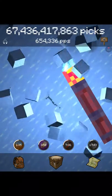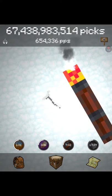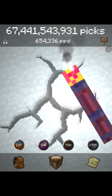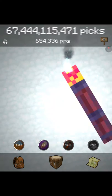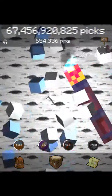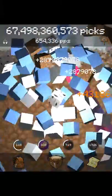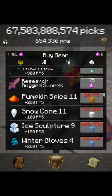So the numbers on the top here — those are my picks per second. The second row of numbers shows how many picks I'm getting total. I'm trying to get at least 1 million — that's my goal here guys.